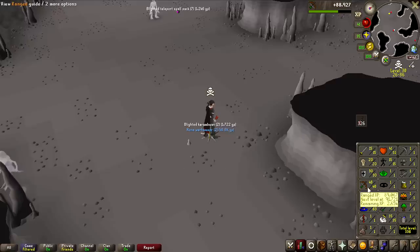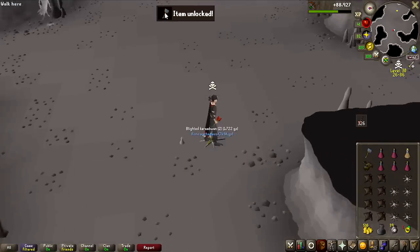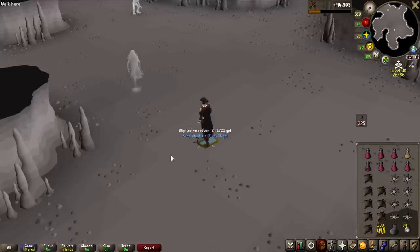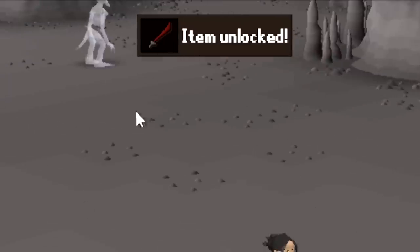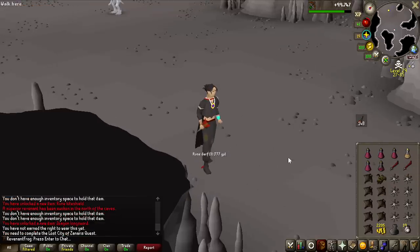We're getting really close to 50 ranged, and I just got two rune warhammers. I do have a rune scimitar already, but if I need a crush weapon, this is actually best in slot for me for a long time — probably until I get the Viggora's Chainmace. And another massive unlock: rune kite shield! My previous best shield was the mithril square shield, so that is quite an upgrade. Also got a dragon longsword — I can never use that because you need Lost City completed, but that's a lot of money.